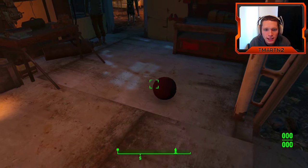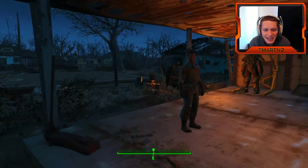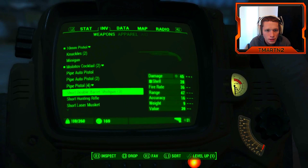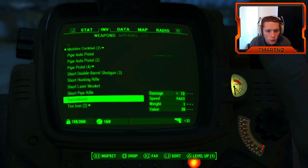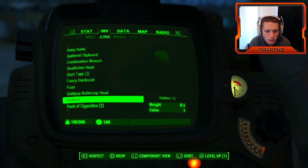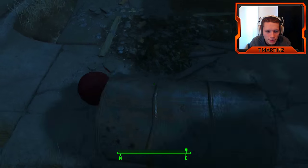Oh, look at him — he's playing with the ball! Hey buddy. We're gonna take it from you. Just kidding. I want to throw it. Is there an option to throw it? Let's go to our inventory. Weapons, apparel, aid — where would it be? Would it be as a weapon? Probably not. Miscellaneous. Junk. Kickball! I guess drop. I wanted to throw it for him. Go get it, buddy. Come on.